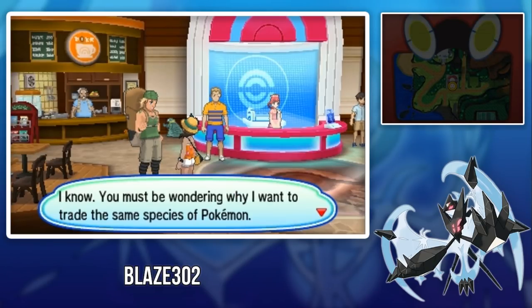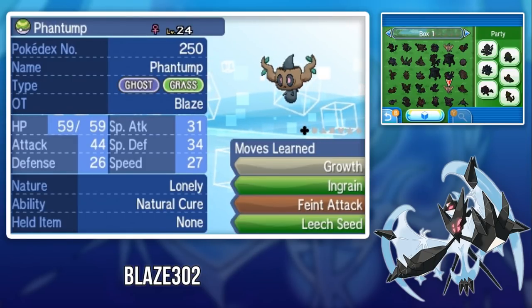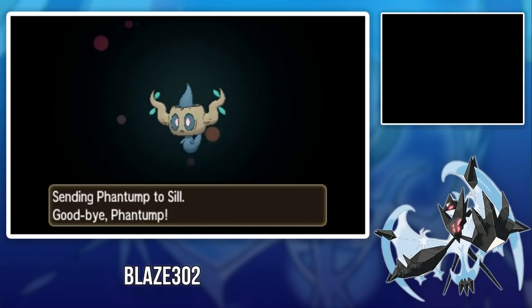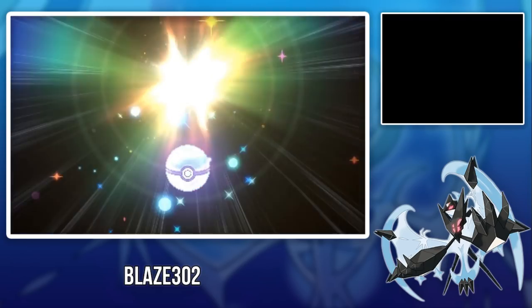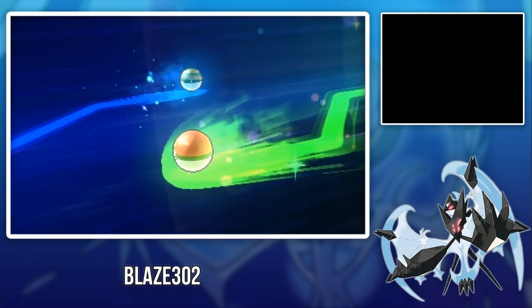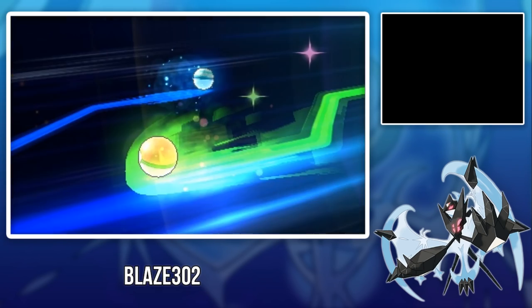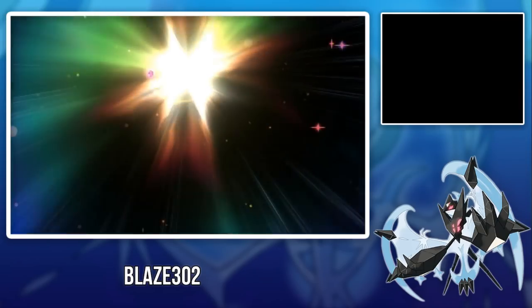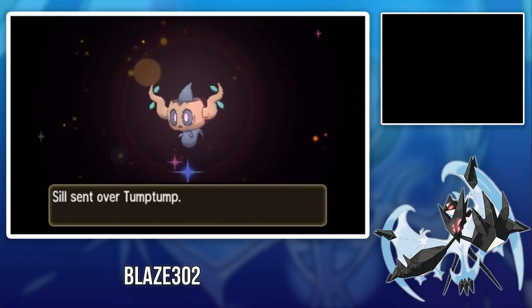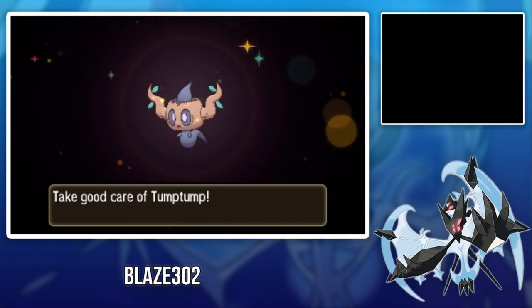The next Pokémon you can get is Phantump, which evolves into Trevenant. You can find this in Tapu Village inside the Tapu Village Pokémon Center. To get it you have to trade a Phantump — it's a Phantump for Phantump trade, and when you trade Phantump it evolves into Trevenant. You can find Phantump at Memorial Hill. The Trevenant you get is named Tump Tump, level 33, holding the Grassium Z, has the Natural Cure ability, Naughty nature, and moves Faint Attack, Leech Seed, Curse, and Will-O-Wisp. It has max IVs in Special Defense.